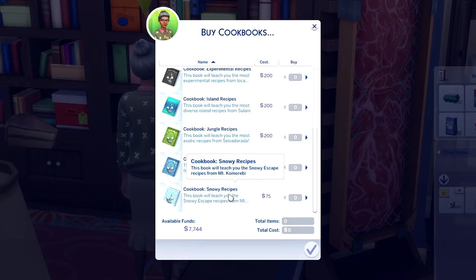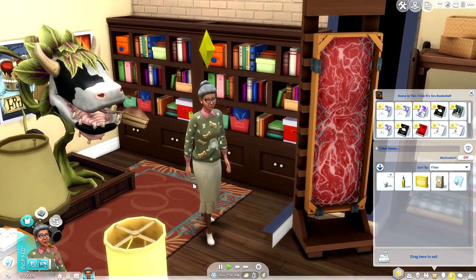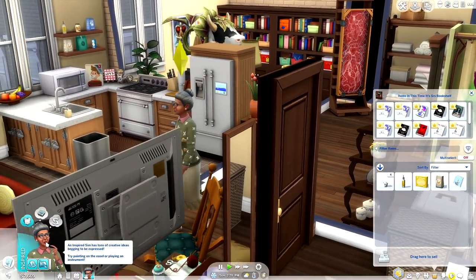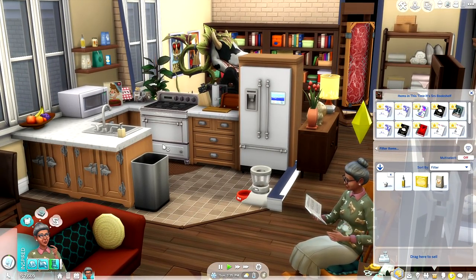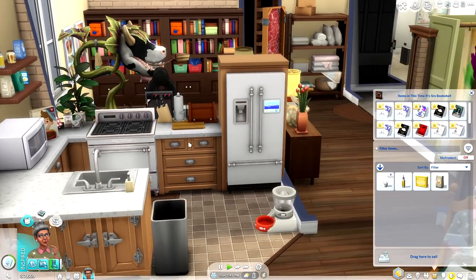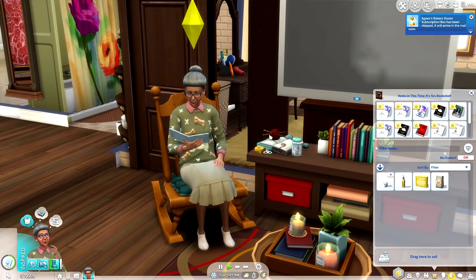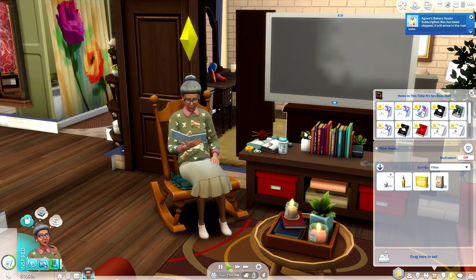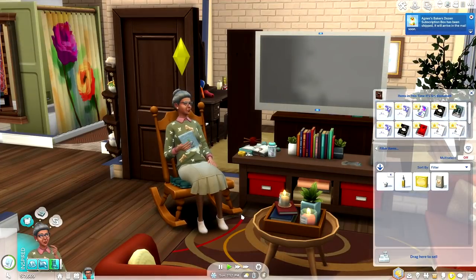Some of these cookbooks are super expensive and others are quite affordable. I kind of want Agnes to check out the snowy recipe. Agnes has purchased a new cookbook — she can read her cookbook from her inventory to learn new recipes. Here is Agnes's brand new cookbook; she's like, where the hell did it go? I love how she's just standing there like she has no idea how this online thing works. It's been a major headache, but I am literally living for this full kitchen right now. Not long after, we got a notification: Agnes's baker's dozen subscription box has been shipped and will arrive in the mail soon.